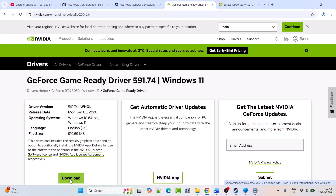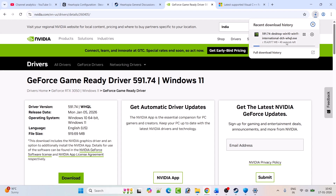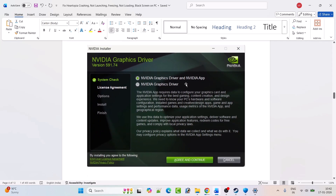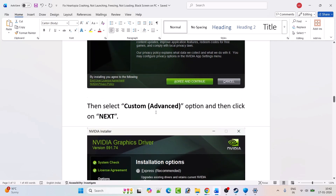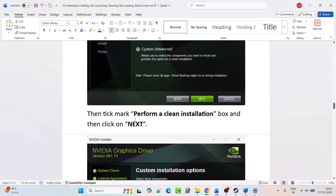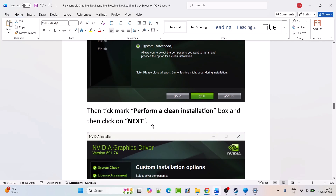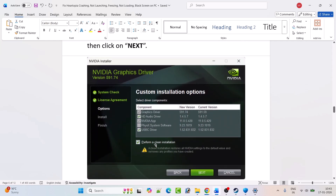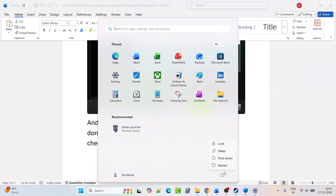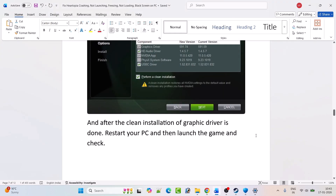Click Download, run the downloaded exe file, select Yes to allow, and click OK. Click Agree and Continue, then select Custom (Advanced) and click Next. Check the 'Perform a clean installation' box and click Next. After the clean installation is complete, restart your PC once. After your PC restarts, launch the game and check if your problem is solved.